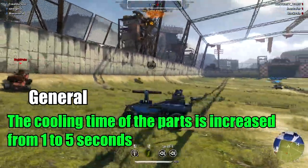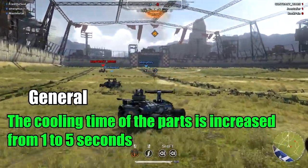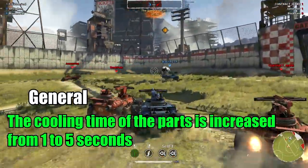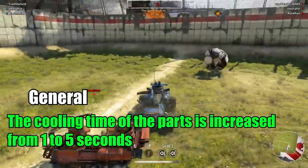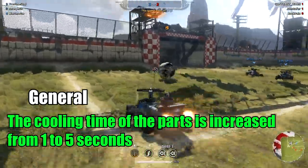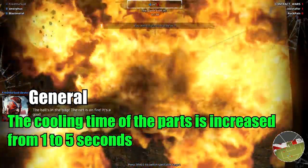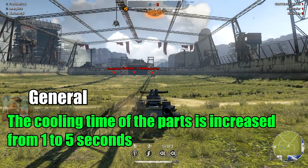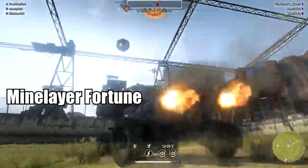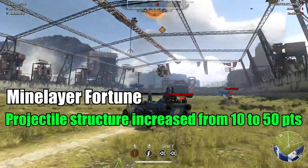This is a really strong general buff — the cooling time of parts is increased from one to five seconds. Imagine you have a Porcupine or Aurora heating up the enemy: instead of one second they'll stay heated for five seconds, meaning you or your team deal maximum damage much longer. This buff works for Aurora, Incinerator, Draco, Porcupine, and Mandrake.